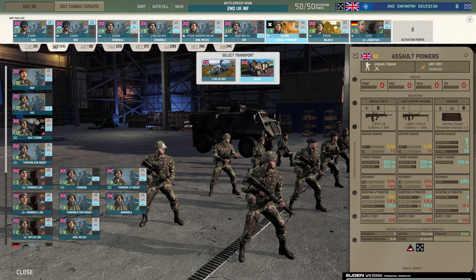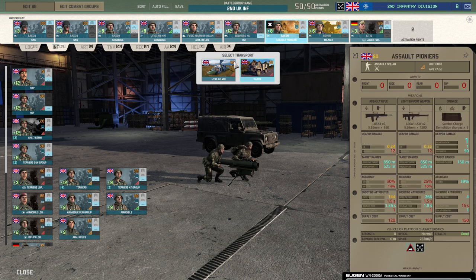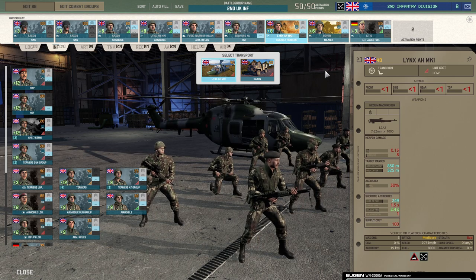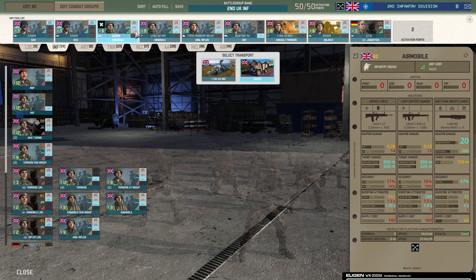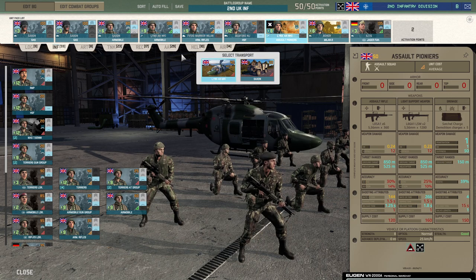Assault Pioneers got a bit weaker and aren't as great as they once were — they got nerfed quite a bit but are still decent. Then Milan 2 — you need some ATGMs in this deck. I wouldn't bring them in Lynxes, but with Assault Pioneers you could consider putting them in Rovers to have more stuff moving quickly around. I also like the Airmobile in Saxons for one card, but Lynxes you definitely want at least one of. The infantry tab is really, really strong — maybe the strongest in the game at the moment, or certainly high up there.